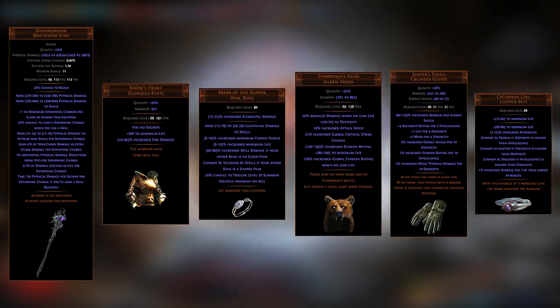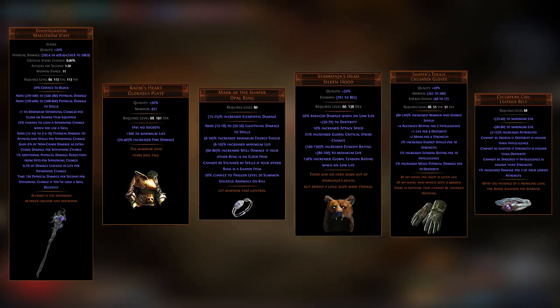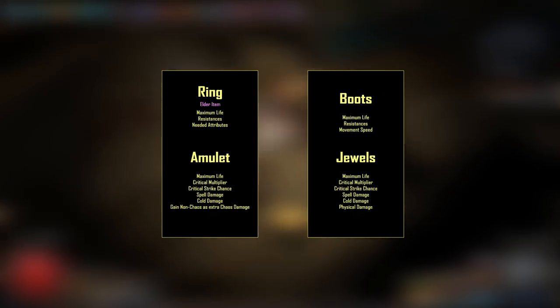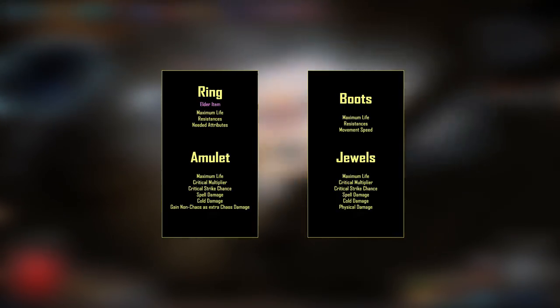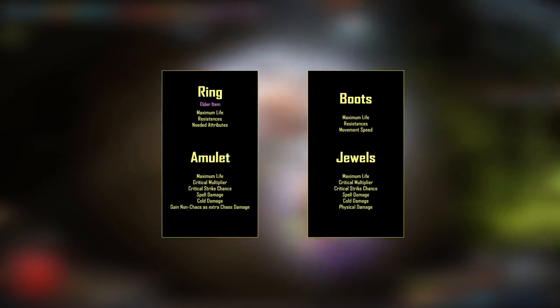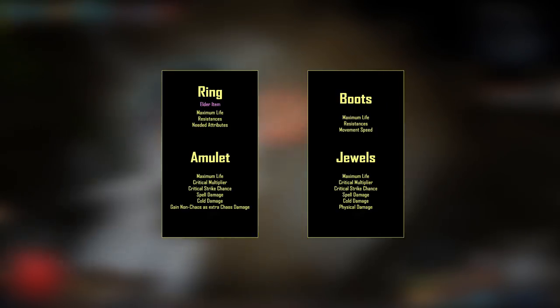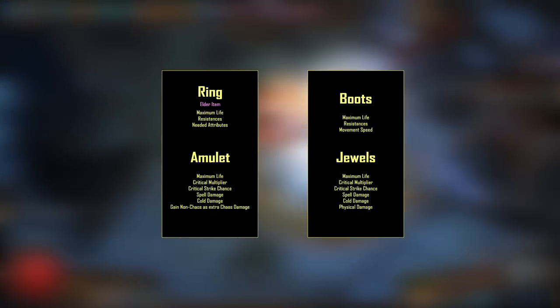I use a Mark of the Shaper opal ring for an additional siphoning charge, as well as gaining 75% increased spell damage if your other ring is an elder item. For rares, I used an elder rare ring to make sure I got the bonus for my Mark of the Shaper, but I didn't want to use too many elder or shaper items, so for amulet and boots I used regular ones. For boots I went with life, resistance, and movement speed. For the amulet I went with crit multiplier, life, crit chance, and some stats.